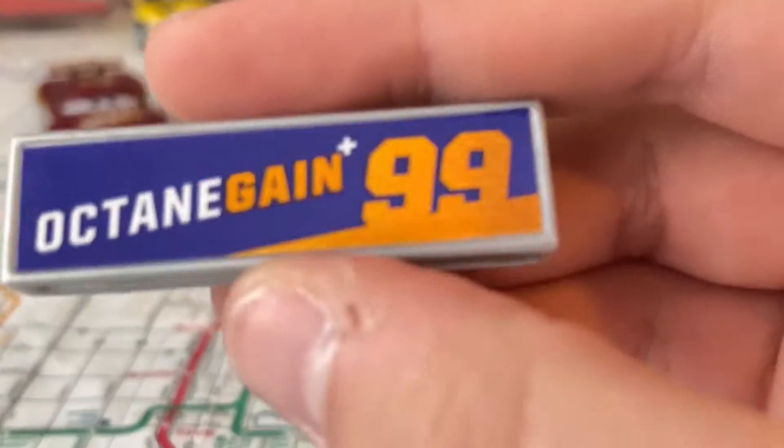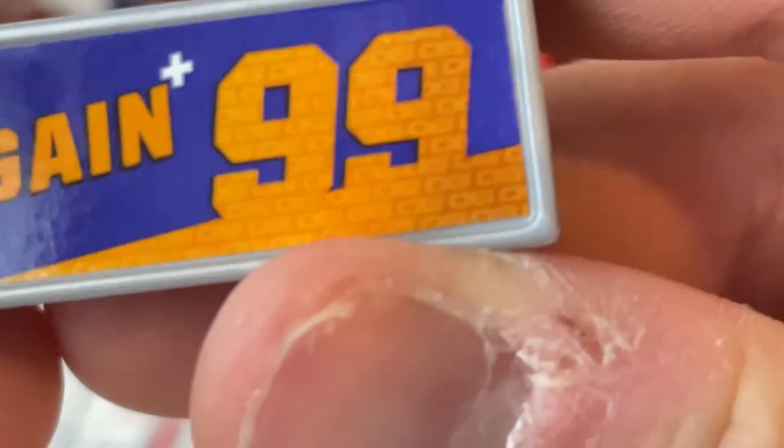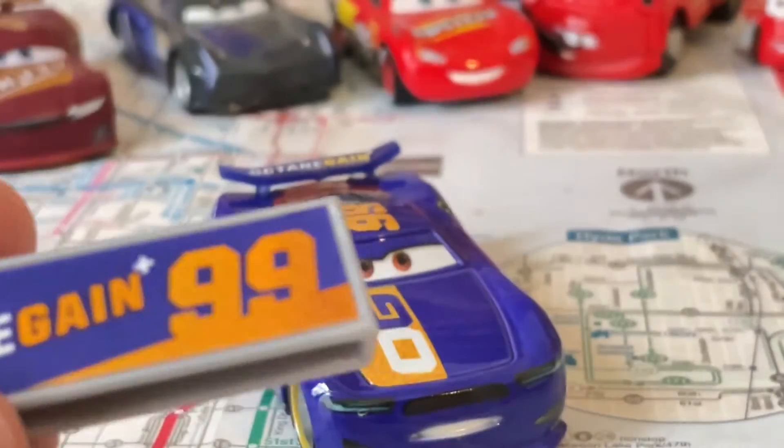Now last but not least, the pit stop barrier. Octangang 99 - there are the OGs inside the 99. Nothing too special, but still a nice pit stop barrier. Octangang.